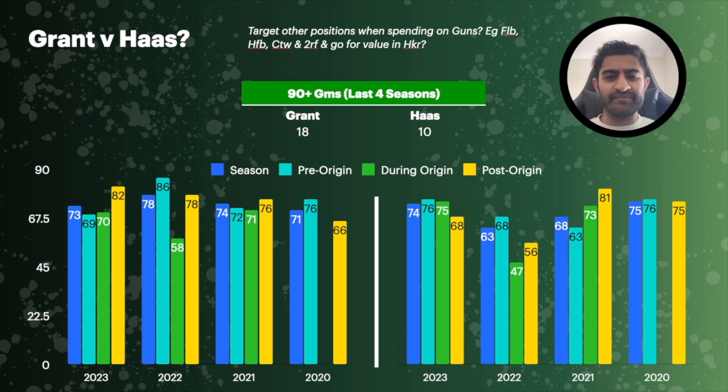Over the last four seasons, how many times has each player scored over 90 points? Harry Grant 18 times, Payne Haas 10 times. Looking at their pre-origin averages over four seasons — Grant: 69, 86, 72 and 76; Payne Haas: 76, 68, 63 and 76. There's not much to split them, but Harry Grant probably has the edge in the pre-origin run. Combining the fact that Grant has historically outperformed Haas in the opening to the season and has more ceiling, I'm getting to the point where I think the $750k is better spent on Grant than on Payne Haas.